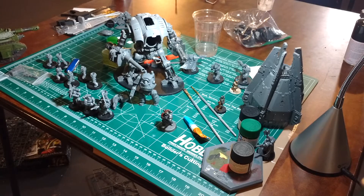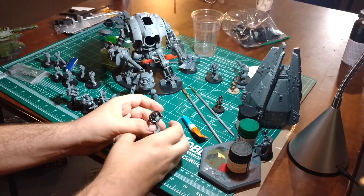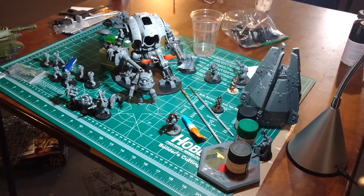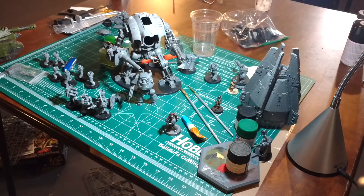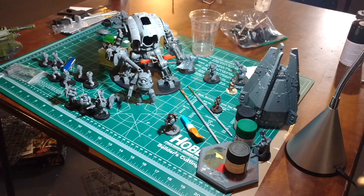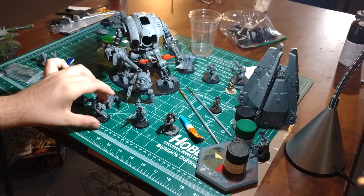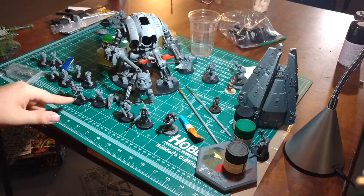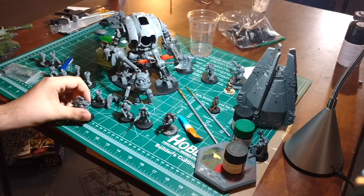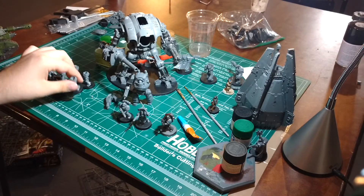I've gotten a lot done. I got my first sergeant painted in the Roman scheme that I'm doing. He has the left pauldron in blue to represent the fact that he's part of the second company, the second cohort. I've also got a second sergeant for the squad that's going to be the split squad, the melta gun for the close range half, and the missile launcher for the long range half. I've also gotten a bunch of legs and torsos glued together.